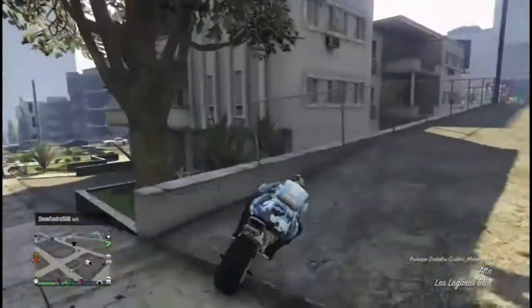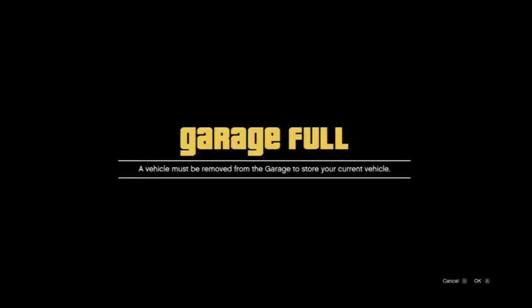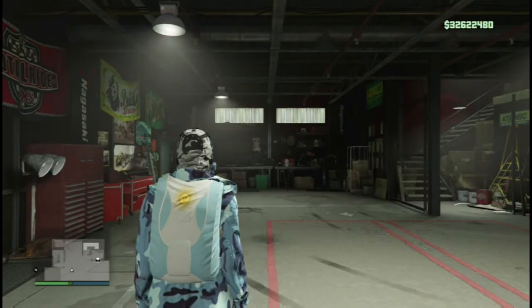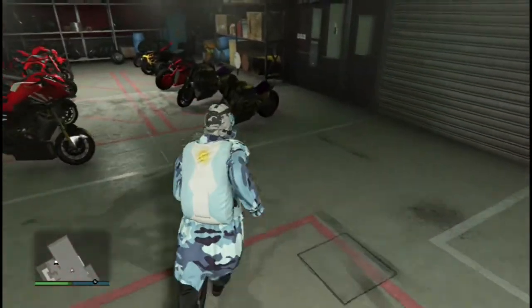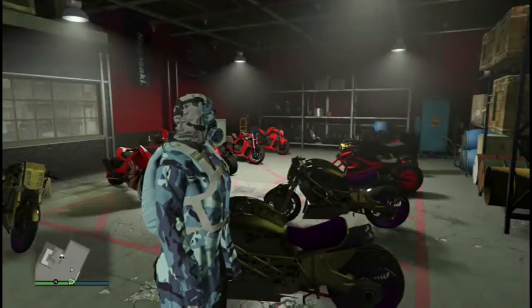Just drive it into the clubhouse, and you're gonna want to replace it with that Faggio. And there you go — there's your dupe bike. Now you can drive it in the clubhouse and fill up your whole card.